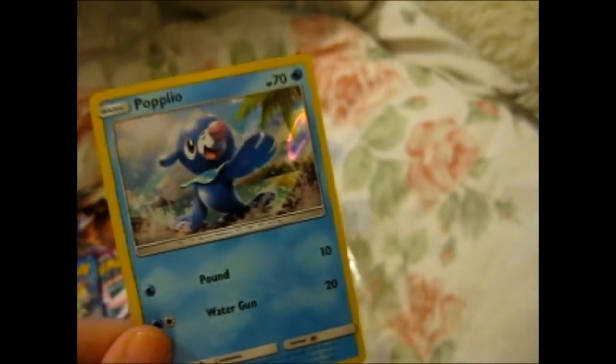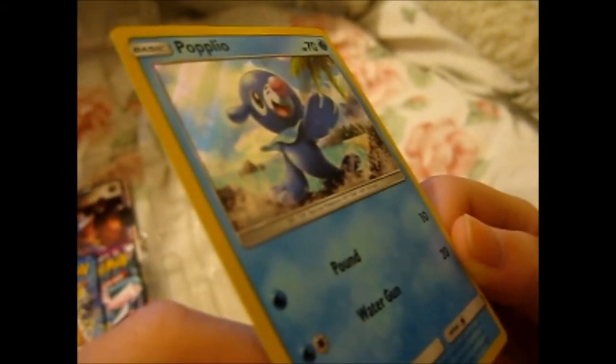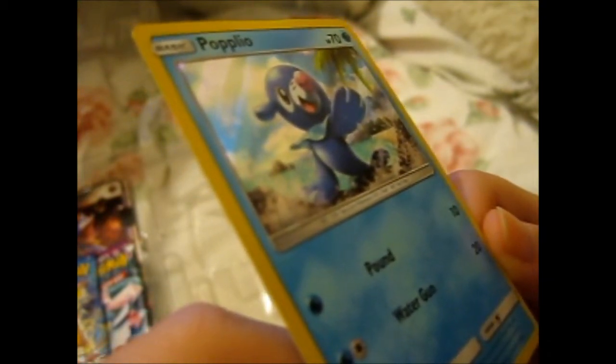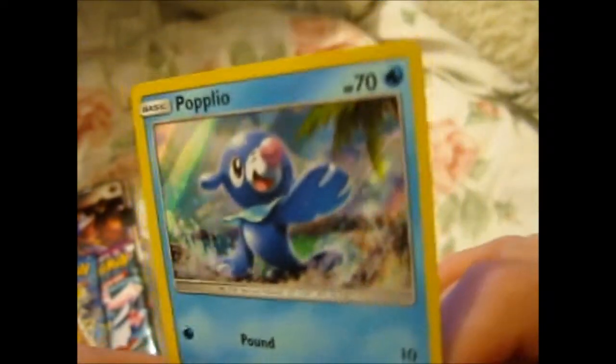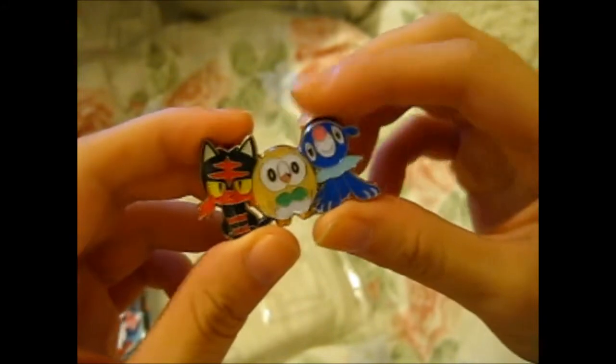And Popplio — by the way, I chose this one for my Pokemon Moon game. I think I'm going to choose Rowlet for Pokemon Sun. 'This Pokemon snorts bodily fluids from its nose, blowing balloons to smash into its foes. It's famous for being a hard worker.' We've got a pin, which is nice — it's got two pin clasps. And there's the code card, put it off to the side.